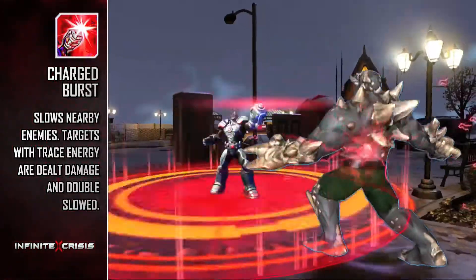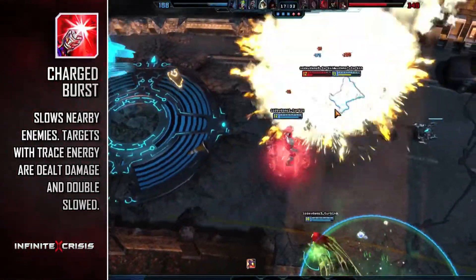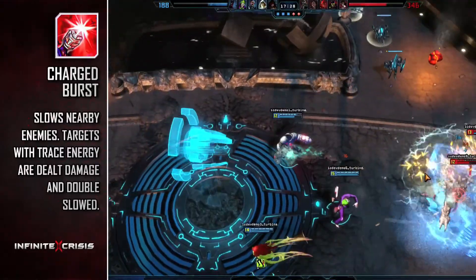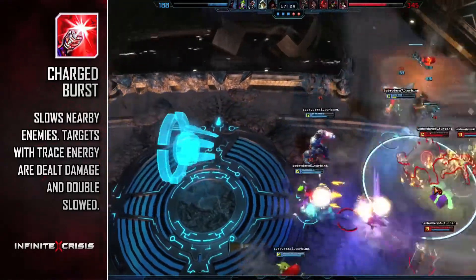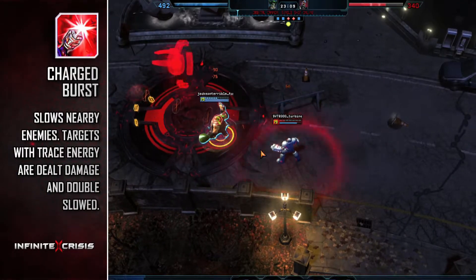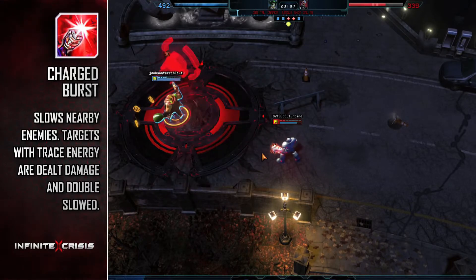One of his best tools for guaranteeing kills is Charged Burst. Charged Burst releases a blast of electricity in a large area around him that slows all enemies hit for a short duration. Any enemies marked with a Tracer Shot debuff will have the slow dramatically increased and take a small amount of damage.